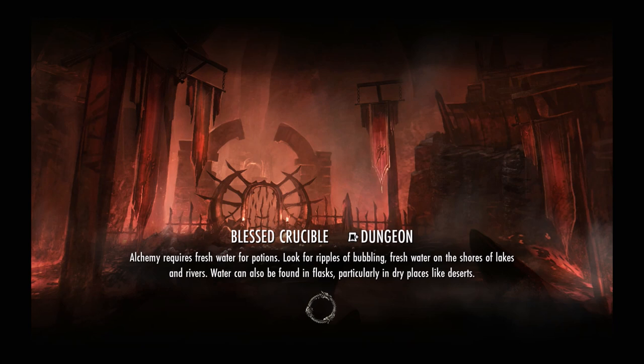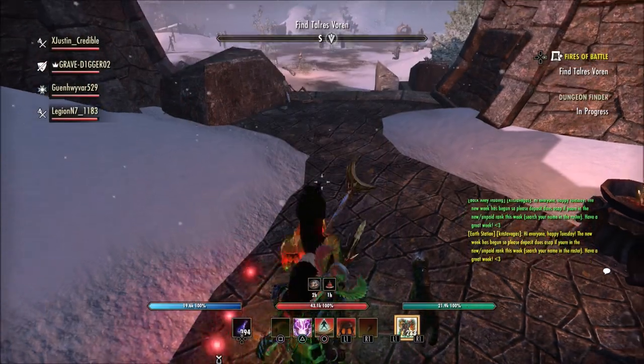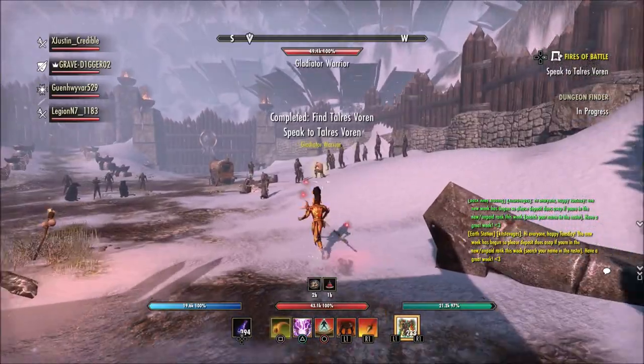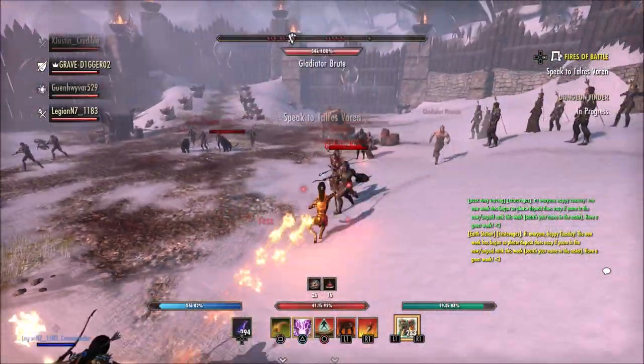They also reduced the delay when withdrawing ore from the guild bank. They fixed one issue with the prologue quest, fixed an issue that would cause some NPCs around South Point to respawn too quickly, and fixed an issue in The Rift where the quest 'In His Wake' would no longer spawn into odd spots. Apparently that has been an issue within The Rift, and now it has been fixed.